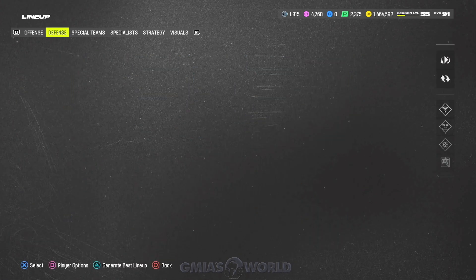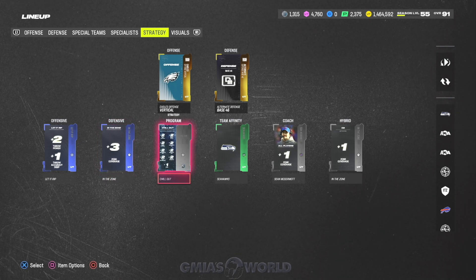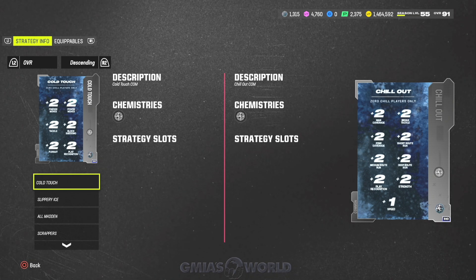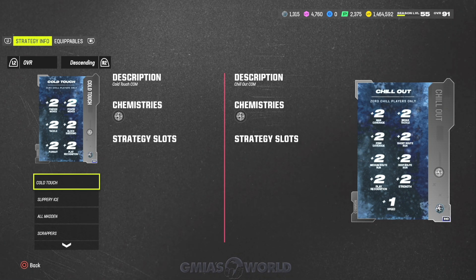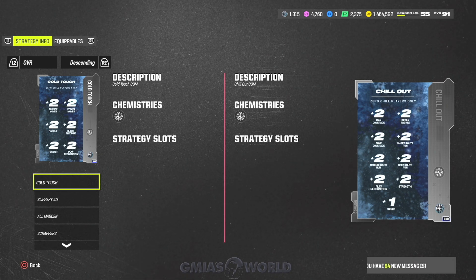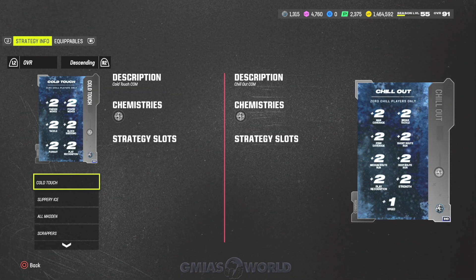The number one thing you're going to want to do is go over to the strategy section and deal with the Chill Out strategy card right here. This card adds speed and all the other stat boosts. They updated it so it'll already work for the new cards coming for part six of the promo — possibly tomorrow or Friday whenever EA decides to drop the content. You can receive this card from playing challenges or it's part of the field pass — it's very easy to get.